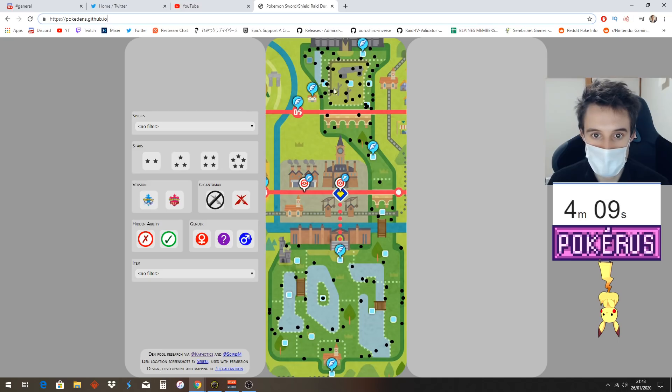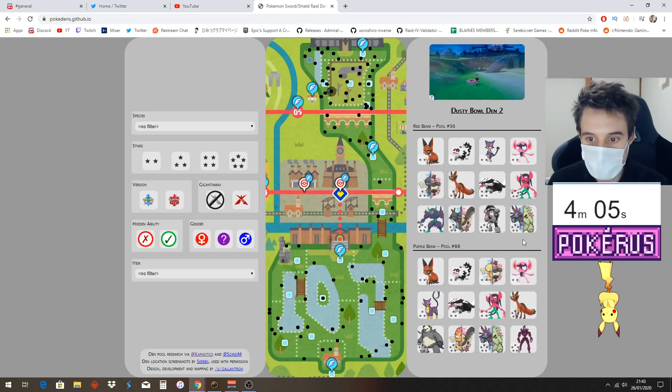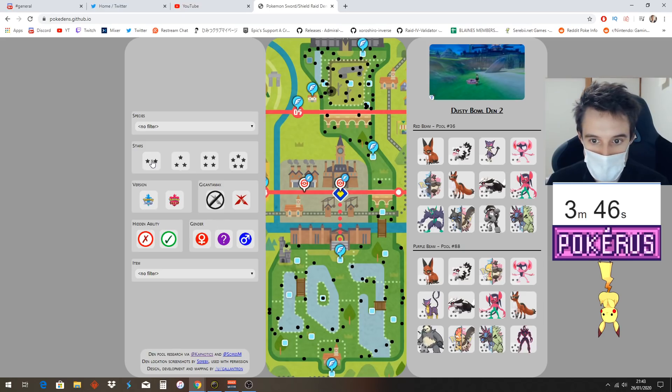So here we have a map of the game, and you know which dens you are — you guys know which areas. Here's the Grimmsnarl den; I'm just so familiar with it now. Here's what comes up if we click the Grimmsnarl den, just for a change of pace, not the Charizard den. The Grimmsnarl den has our Gigantamax in the purple beam, so it comes up with red beam and purple beam. It comes up with Sword and Shield Pokémon.